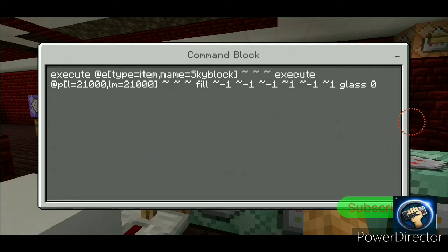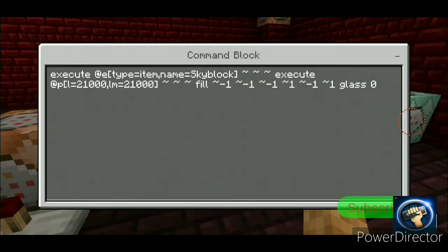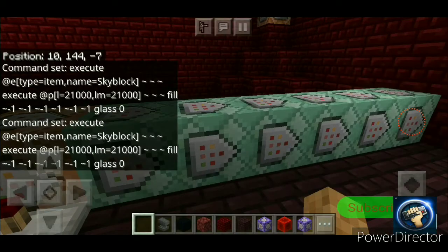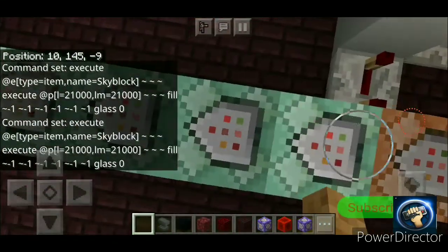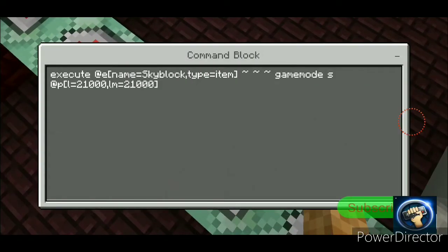My friend did this for me and I don't know what that's used for exactly. Just copy the command block, trust me it works. And then: execute at @e name equals Sky Block type equals item, game mode survival @p lm equals 21000. So if they're on adventure mode it turns them into survival mode.